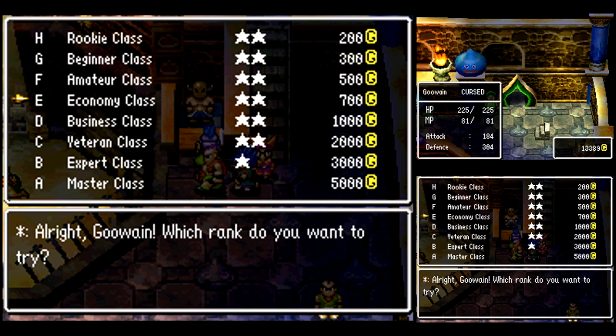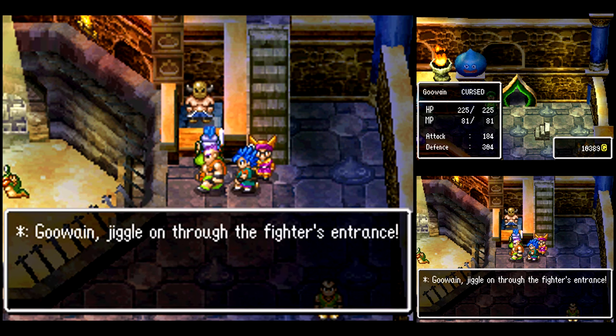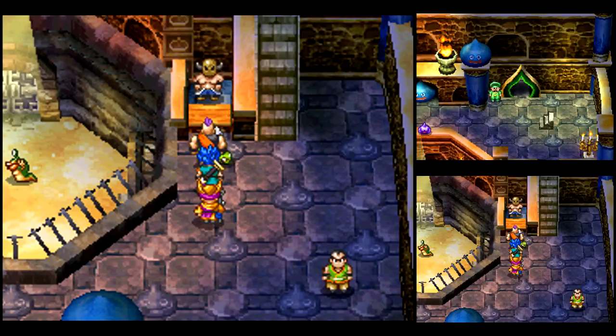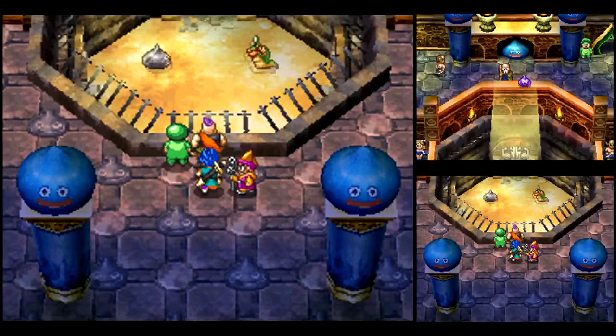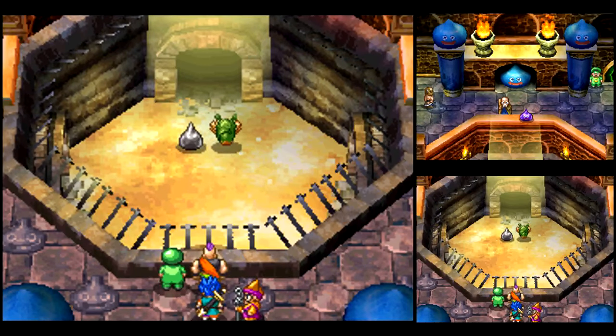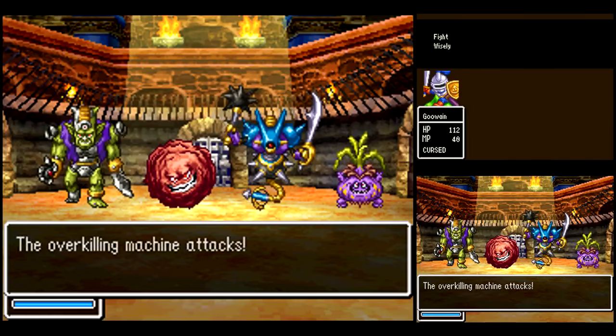I cleared all the previous ranks' rematches just for the sake of completion — you don't have to, they're really easy though. Now, whenever you do a rematch, you have to have a handicap, which means it'll cut your HP and MP in half. I don't think it affects any other stats, though there's really no way to know. It's really the HP handicap that's the problem, because if the enemies just gang up on you with all their most powerful attacks, there's not a whole lot you can do about it.